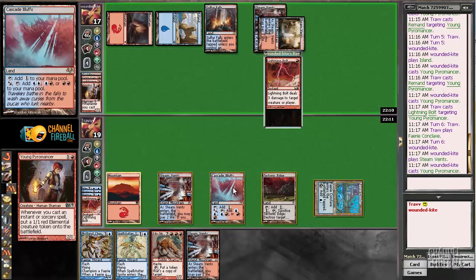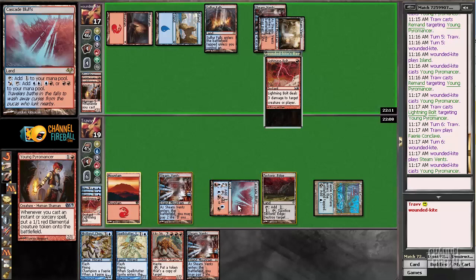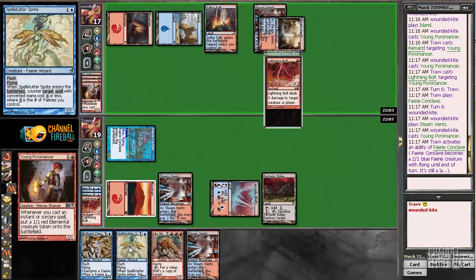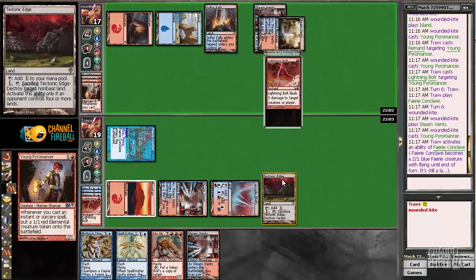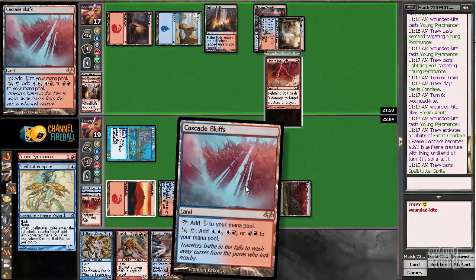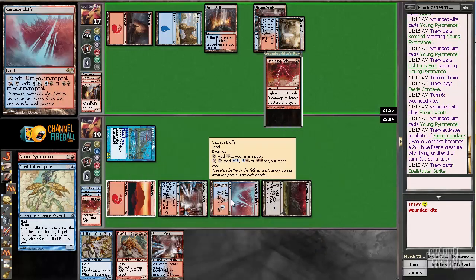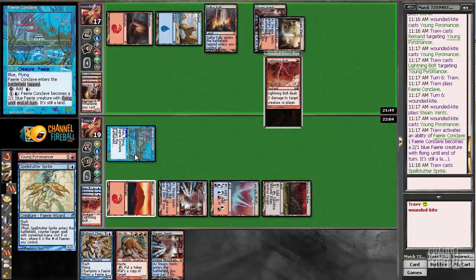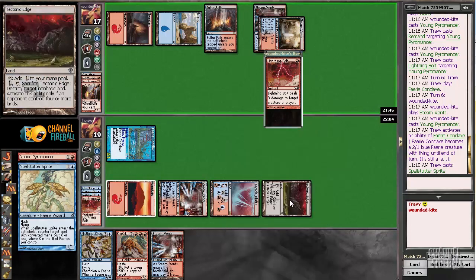I'm interested in going for this — animate this. I don't know if I did this out of order. I guess I should have played the Spell Stutter in case it gets Condescended for one or whatever. If it gets Mana Leaked I'd play it the same so it doesn't make a huge difference. It might have been better the other way but I doubt it matters, because we have nothing else to do with our two mana anyway except this attack edge, which I don't want to use yet.